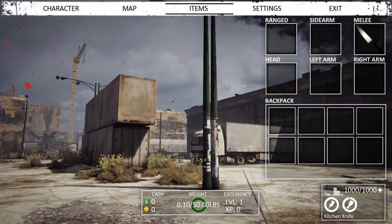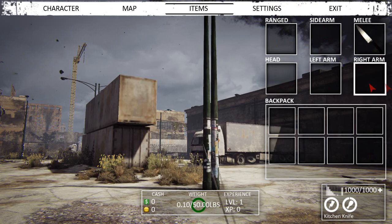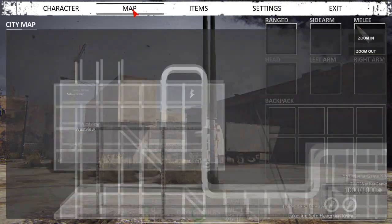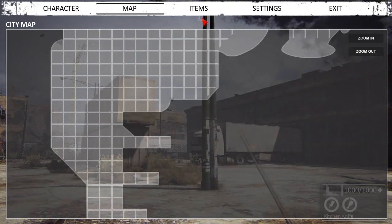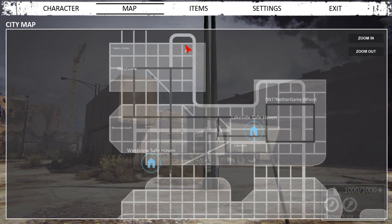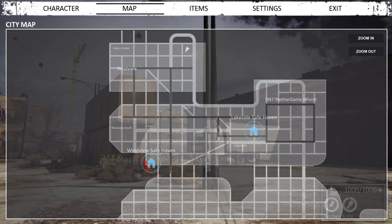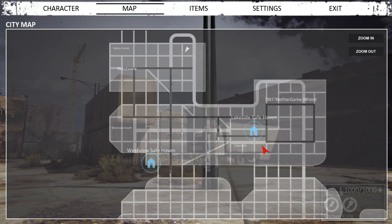If I press I, it brings up my inventory. You can see I've got my backpack slots, and ranged, sidearm, melee, and some different armor slots as well, which I haven't found anything for yet. If we go over to the map, there's a very large map area planned for the game. Currently the only areas that have been developed are Westview here and this island. We've got some safe zones which lead to the objective-based gameplay, which we might get to see.